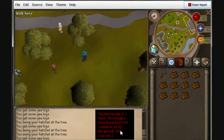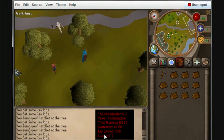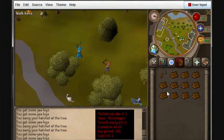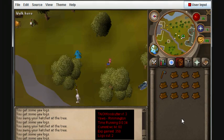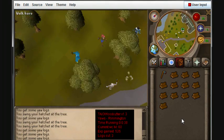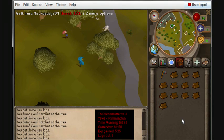My current woodcutting level, which is 60. My XP gained, which is 350, and logs cut during this session is 2. Now in my inventory you see I've got 11 logs and a rune axe. And so what we're going to do is sit here and watch it cut and bank for us, with my commentary in between.